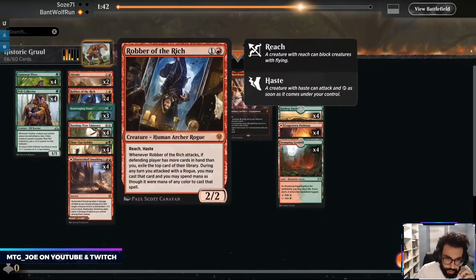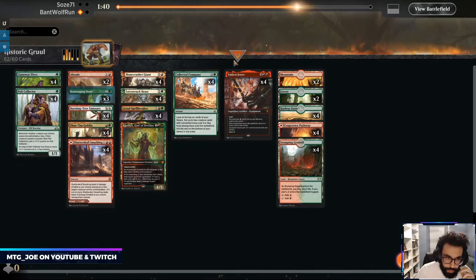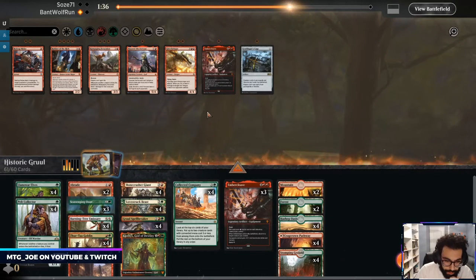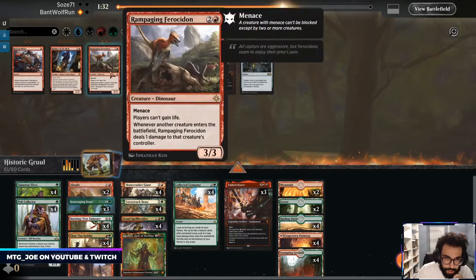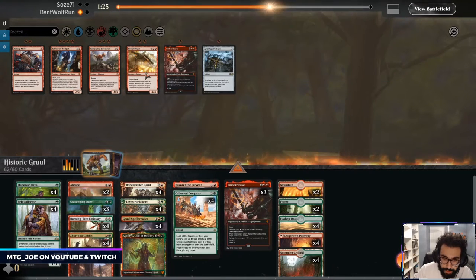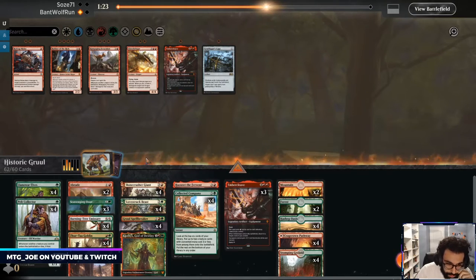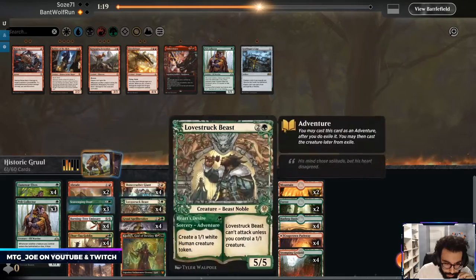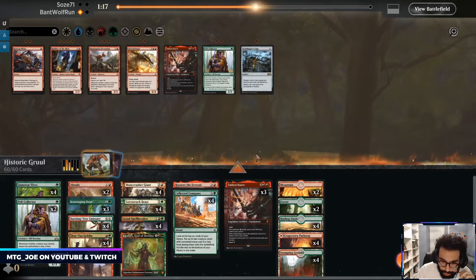They showed Shock, so on the play we probably get rid of Robbers. Trim the Ember Cleave. I'm kind of curious if we want... this could just block for days as well. Two cards to cut — so probably a Pelt Collector on the play, maybe just two Pelt Collectors.